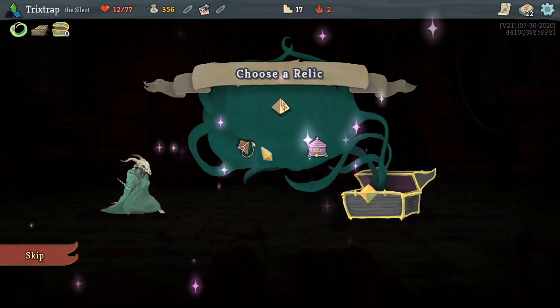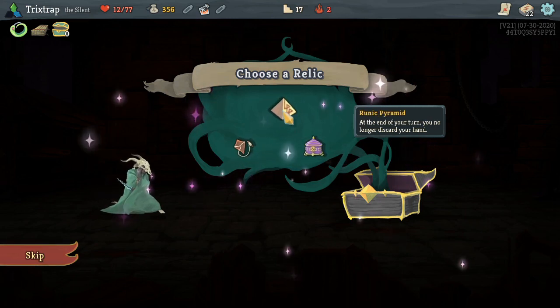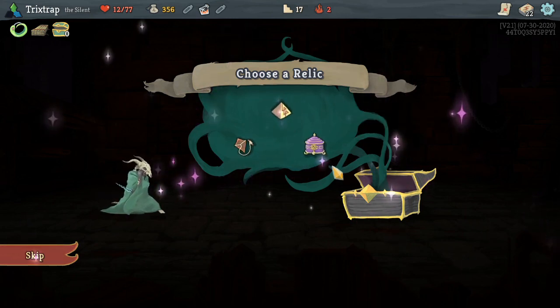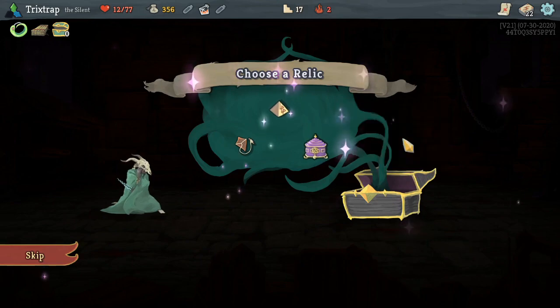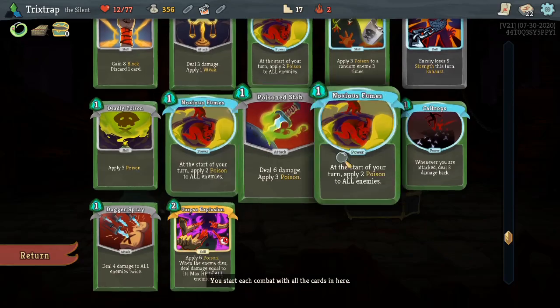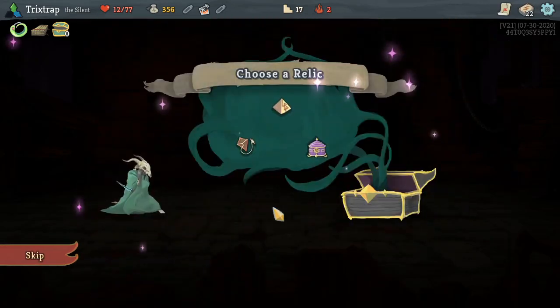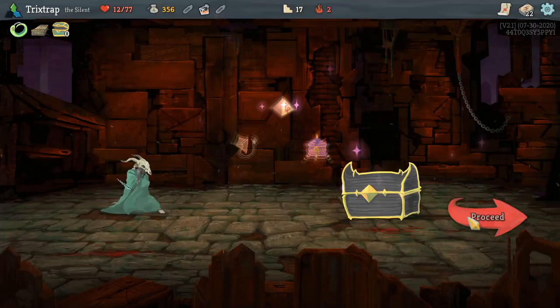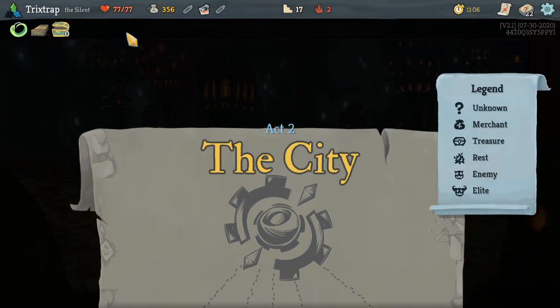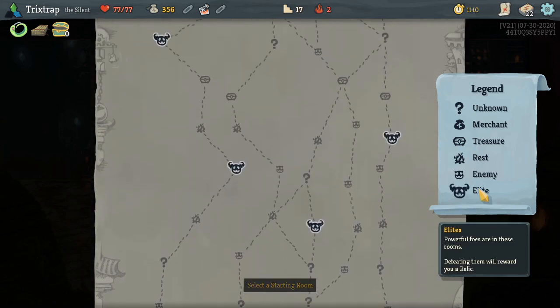Transform all Strike and Defend cards — that sounds sketchy. All these cards kind of suck. I'm scared to transform all of my Strike and Defense because if I transform all of my defense and then just don't have defense, I'm pretty screwed. I guess we'll just skip — that sucks to pass on a boss relic, but oh yikes.